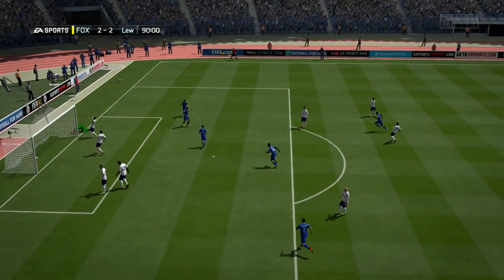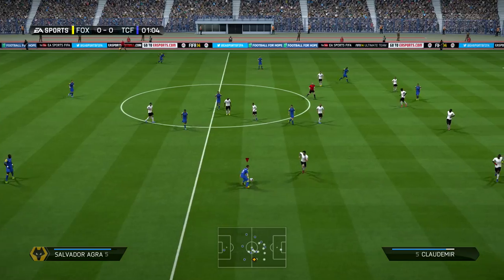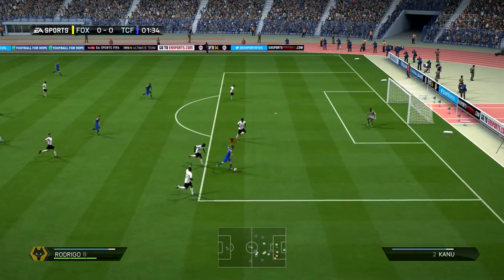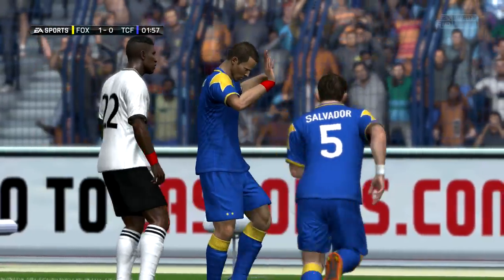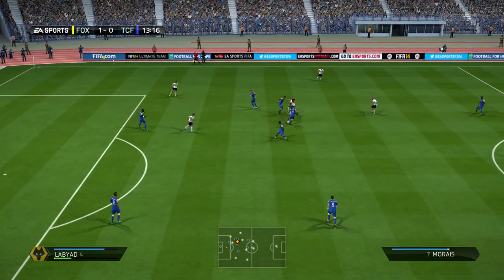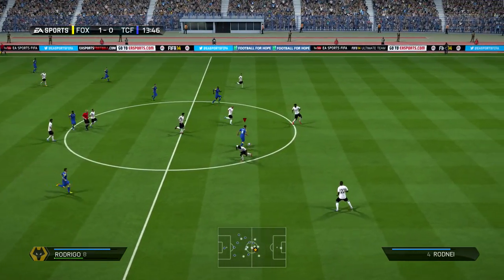He's a decent dribbler. I thought he was a better dribbler from what his face card stats were showing. I expected him to be not as agile, but his agility is like 83 and there was no problem really dribbling with him — it was good. Very good finishing in the penalty area as well. I felt his finishing should actually be higher because in the penalty area, there was really no problem finishing with him.